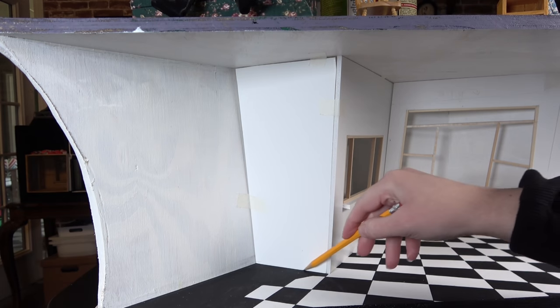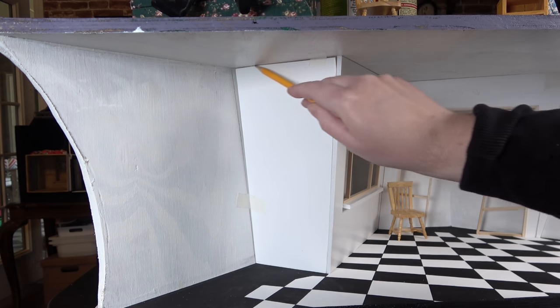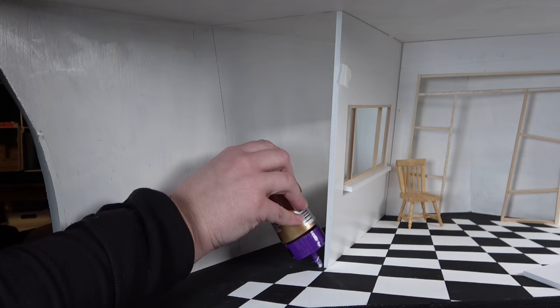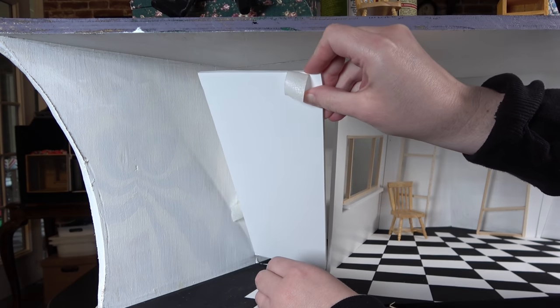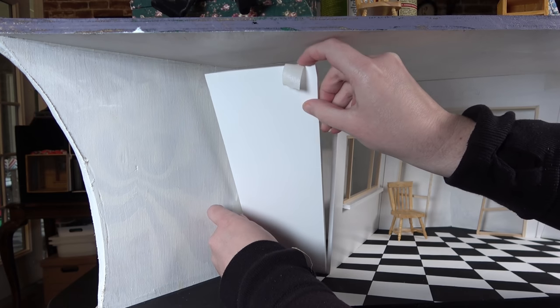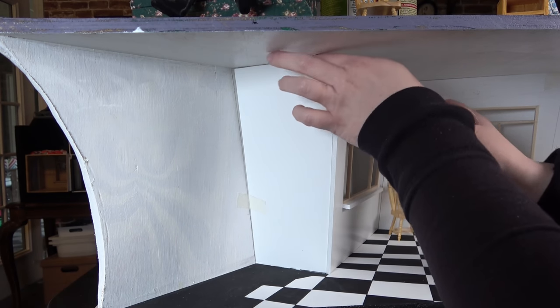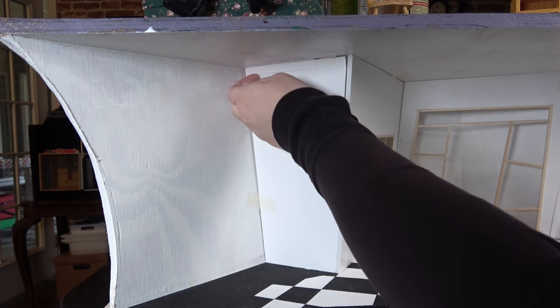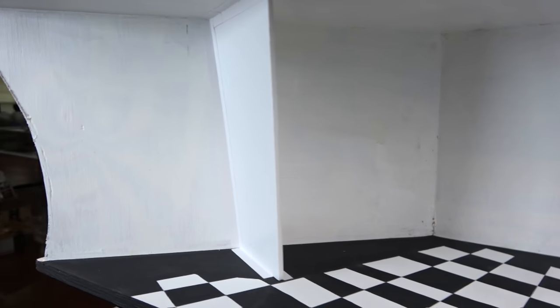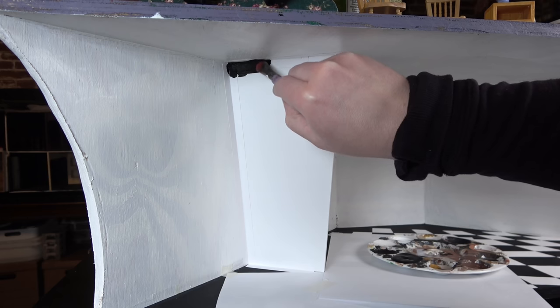Before gluing this wall in place I'm making sure that the walls I've already created are where I want them to be. I've taped them down so they don't move and then I'm using a pencil to draw on the walls exactly where this piece is supposed to sit once the glue is drying. This wall does not perfectly touch all the walls so I could only glue it in a few places, but I'm using what I call dollhouse bandages - basically a piece of paper folded in half with glue on both halves that becomes a bracket. I did this on both sides because this is an incredibly important anchor piece that everything else is based off of.